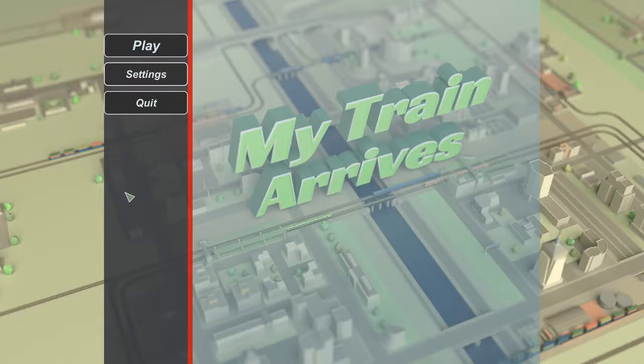Welcome to my let's play of My Train Arrives, a train-based game where you try and move passengers and/or cargo between various stations. I could say this game has similar concepts to other train-based games such as Mini Metro or Conduct Deluxe, but it's a train game moving passengers and cargo from one station to another, so how could it not have similar elements? That's kind of how train games work.